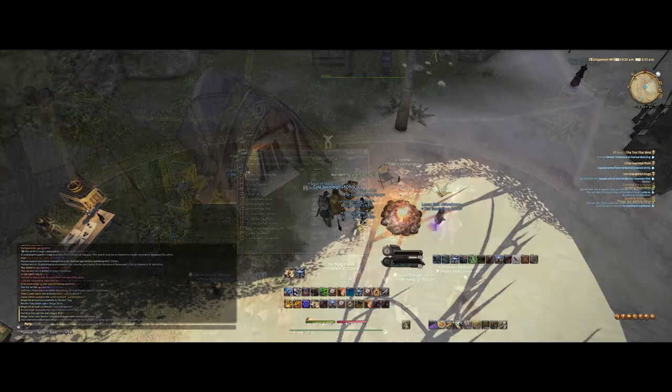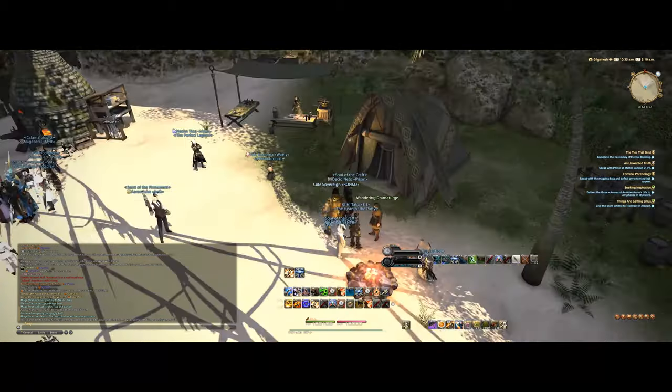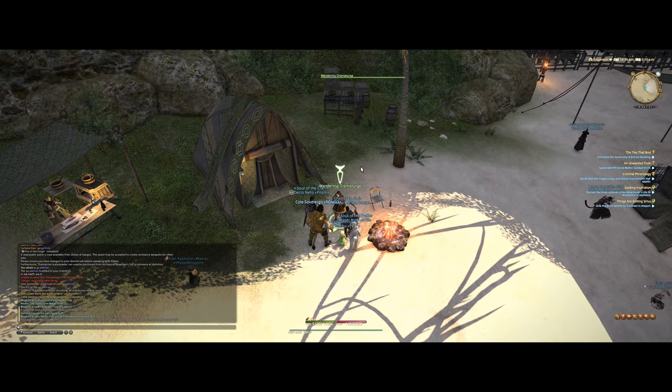You're probably wondering how to unlock the new extreme fight. You unlock it by talking to the Wandering Dramaturge at x coordinate 6.6 and y coordinate 5.1 on the island where you'll be doing the relic weapon quest.